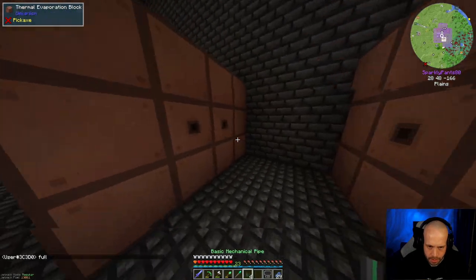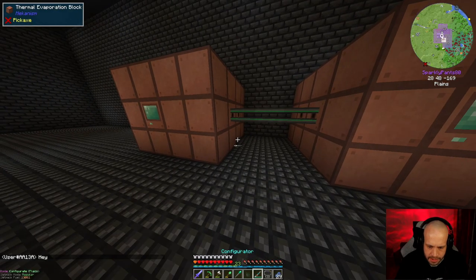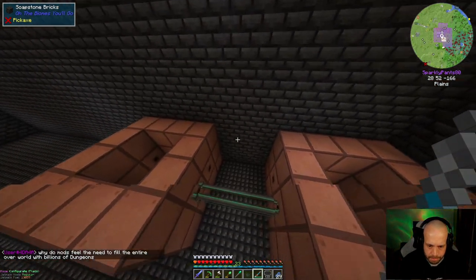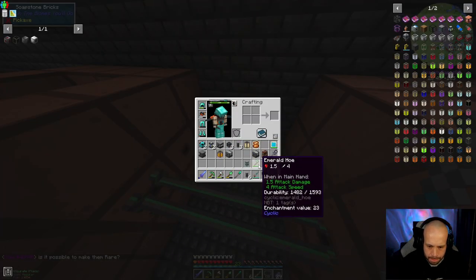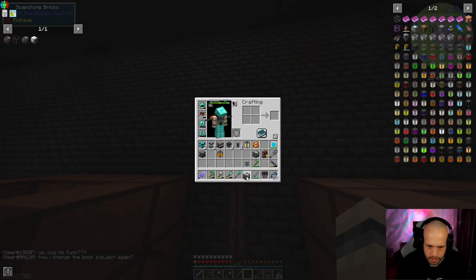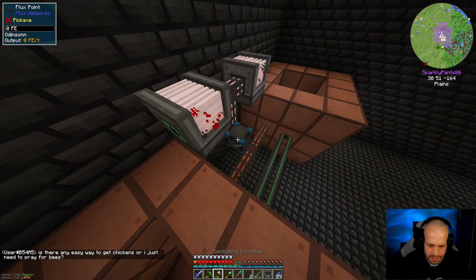Mechanical pipe - it's going to be heat at the back probably. So we're going to go three there like that, and we can use our configurator. We're on fluids, right? Yep, like so. We can put our resistive heaters like so. And we can put our exploits - that's not where I put it, is it really?